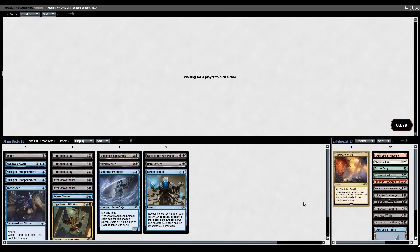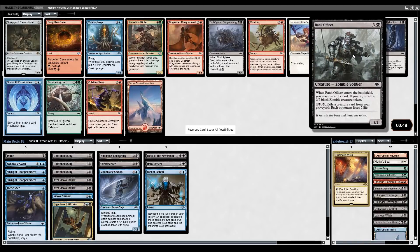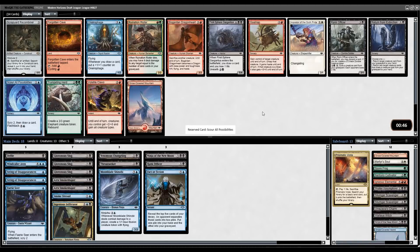Pick number 2 — not getting the one-drops we need here. Could take another Rank Officer. With 3 Slugs, Rank Officer double evolves, which is quite good. I think I'm just going to go with the Scour here. We saw a lot of Rank Officers wheel last pack, so I don't think I need to take them super early here.